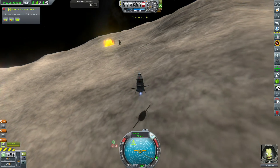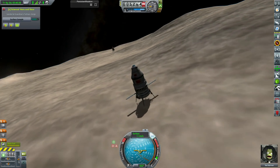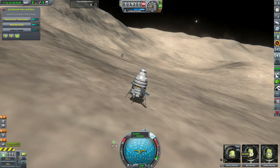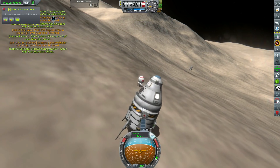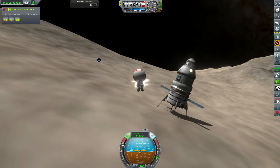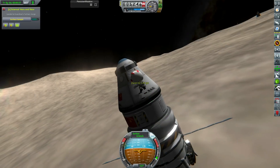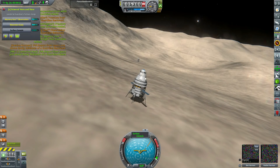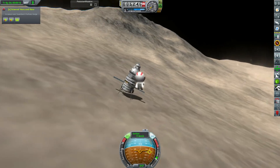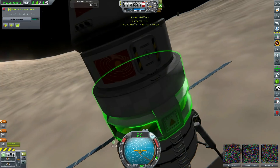We almost hit the lander with the ejected transfer stage, but thankfully it's a near miss — that would have been embarrassing if we killed all of them with the transfer stage, and also an absolute disaster. Sure enough, we land about 300 metres away and start getting our Kerbals out, grabbing all the scientific data, and jumping in. We're sliding down the hill because this is a bit of unforgiving terrain, but we manage to head across without any problems.